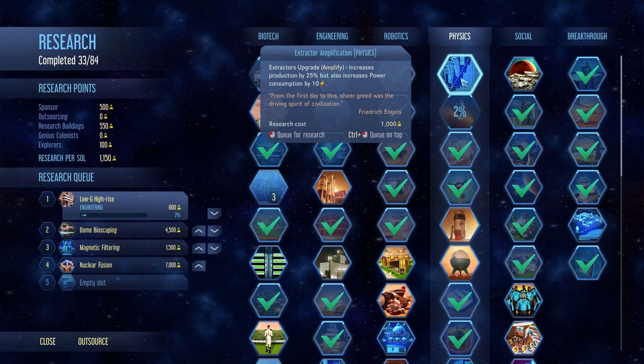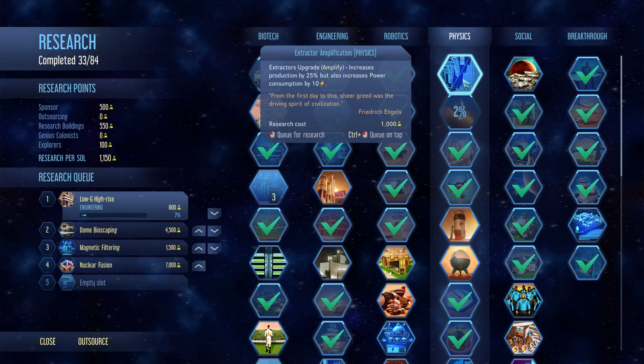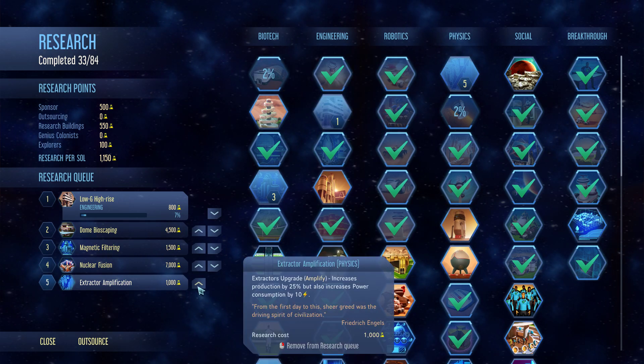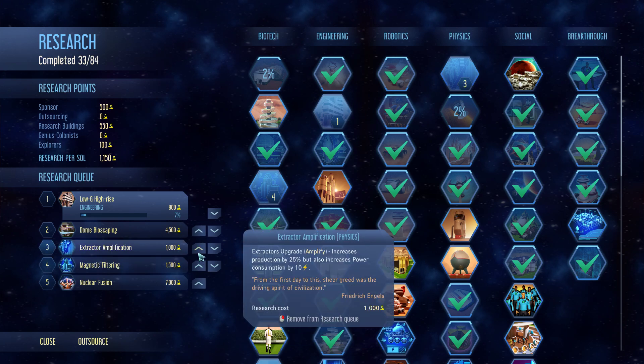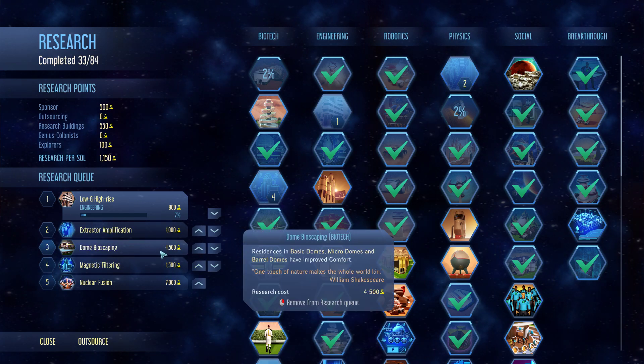Then we can exploit — we could mine precious metals quicker. Let's do that. That one will actually go before the dome bioscaping, so like that.